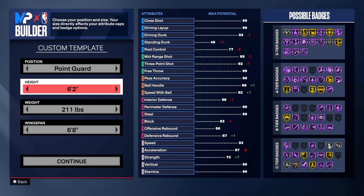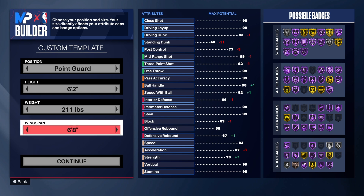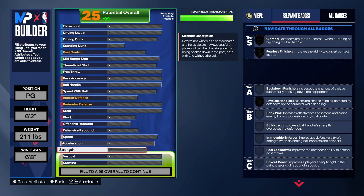We are going with the point guard position, six foot two for the height of this build. I went six-two because it was a tad bit better than six-three. 211 on the weight — the reason I went 211 is because we can get that strength up. We will have a lot of strength on this build. Six-eight on the wingspan.